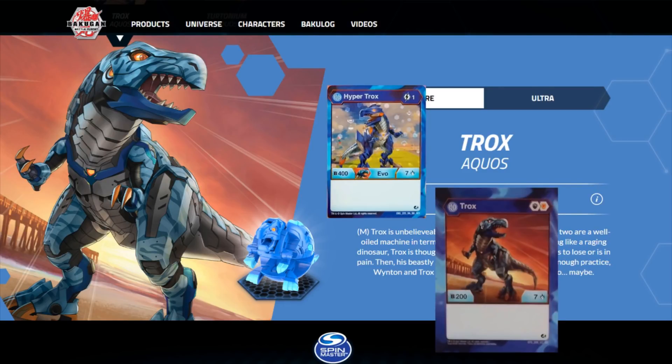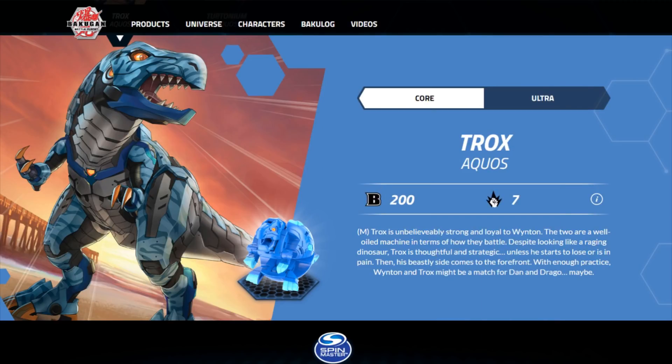Trox has more upward potential than Serpentise Ultra at least, because its only evolution is a Hyper at one cost, so it's very easy for it to get better evolutions in the future. But that is it for the Aquos Bakugan. I hope you guys enjoyed this. Sorry about any hiccups with the background music. Next time — it should be going up Tuesday — I will be talking about Aurelis. Aurelis has a lot of good stuff in it. We'll dive into that on Tuesday. See you guys then.